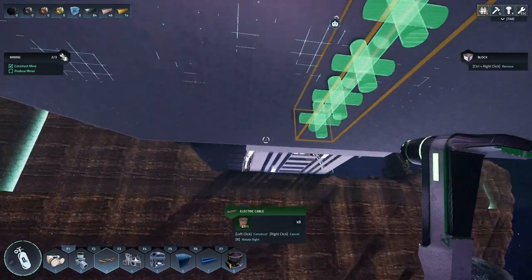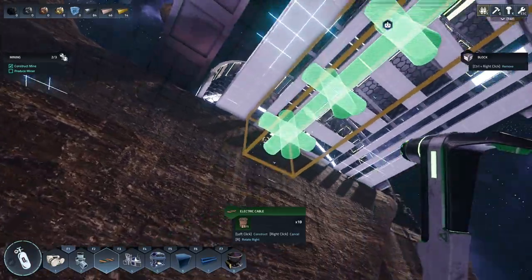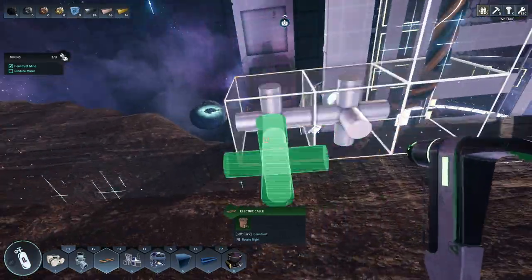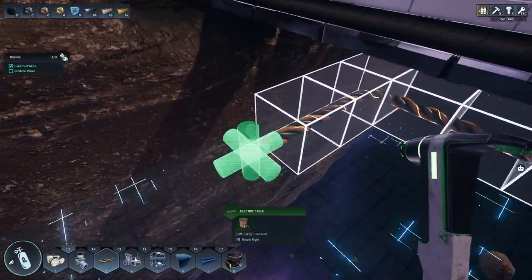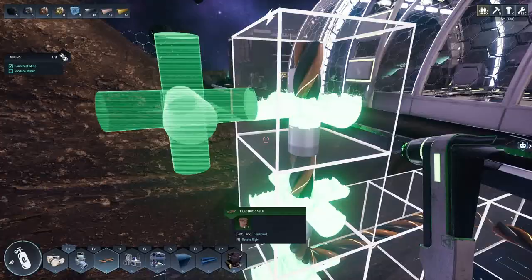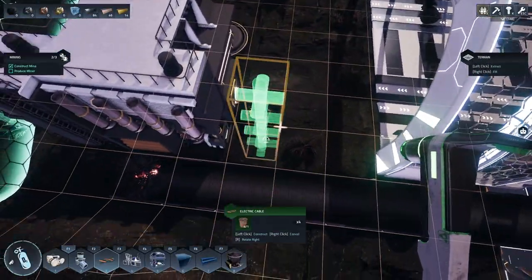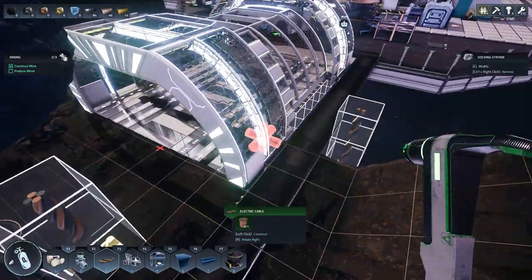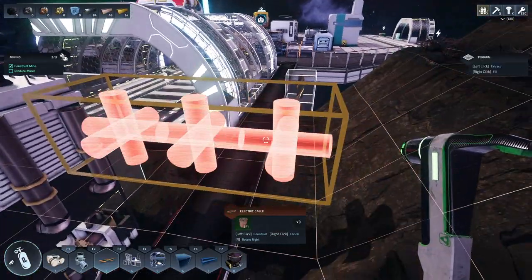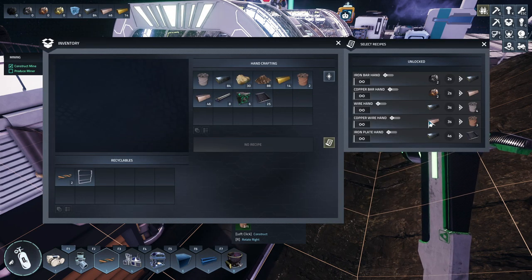The second thing I'm going to have to do is connect up our power. Oh, don't go in the world. Crap. Here we go. Oh my god. I don't have enough. I thought I made enough — I didn't make nearly enough. That's crazy. Okay, just make 12. What are we sitting at back here? Give me this.